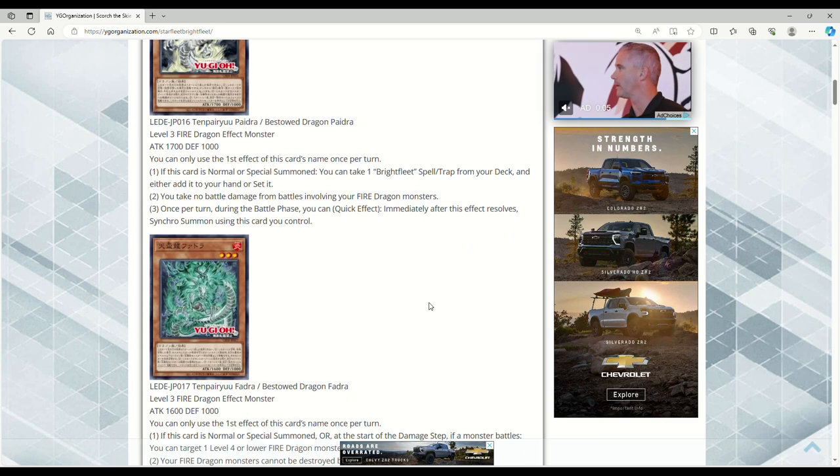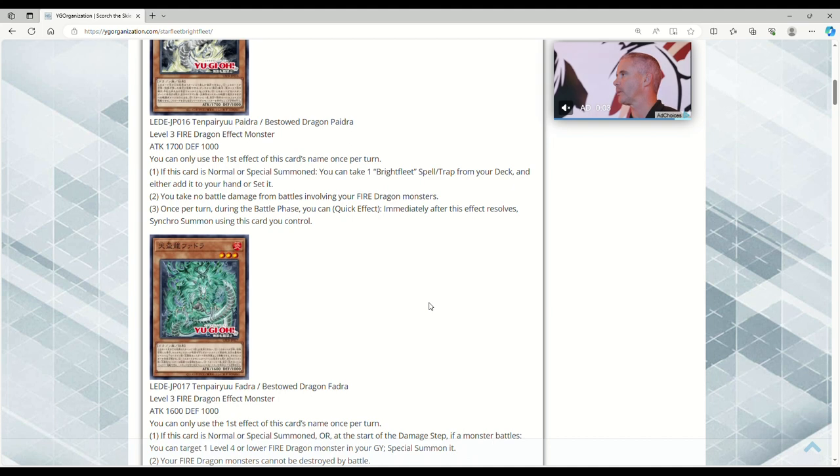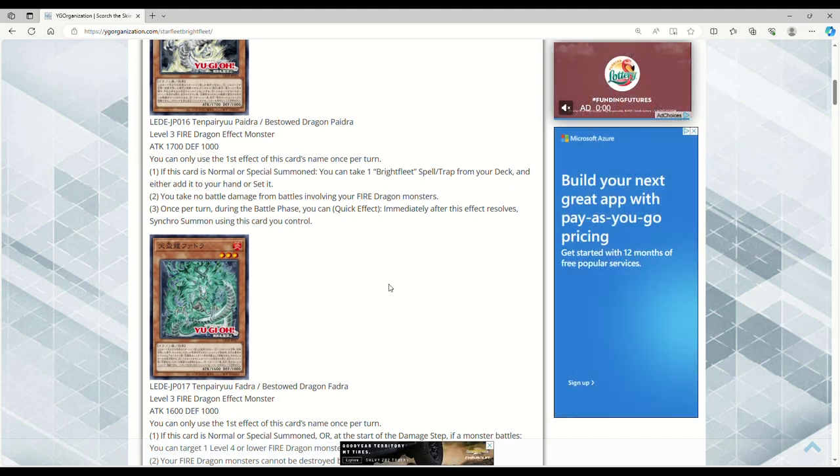The first card is Bestowed Dragon Pydra — Level 3, Fire, Dragon, Effect Monster, 1700 attack, 1000 defense. You can only use the first effect of this card's name once per turn. On normal or special summon, you take a Bright Fleet spell or trap from your deck and add it to your hand or set it. You take no battle damage from battles involving your Fire Dragon monsters.